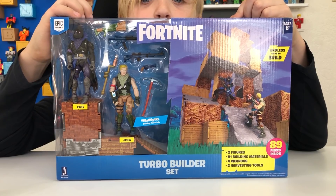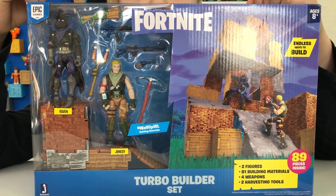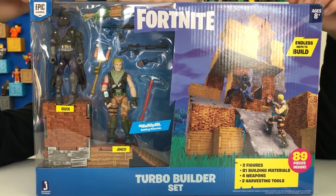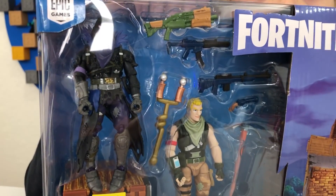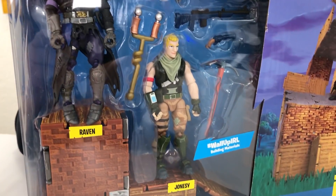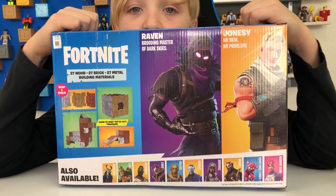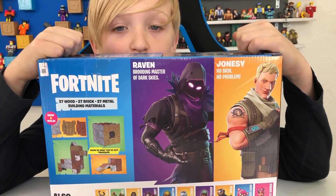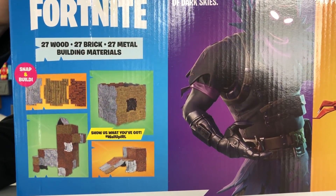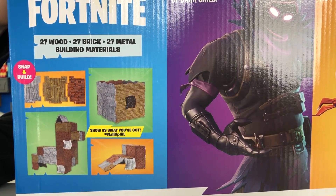This set includes 89 pieces. It comes with two figures, 81 building materials, four weapons, and two harvesting tools. The two figures are Raven — brooding master of dark skies — and Jonesy. No skin, no problem. It comes with 27 wood, 27 brick, and 27 metal.